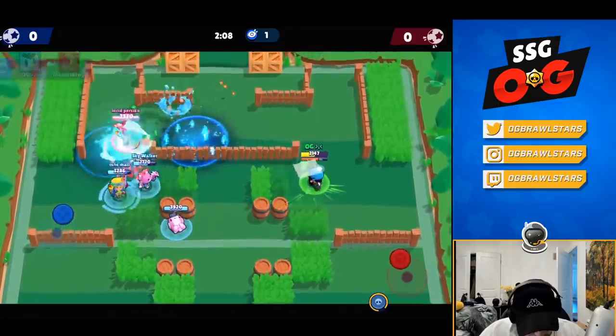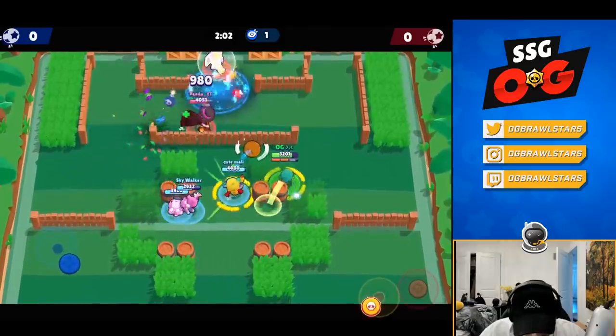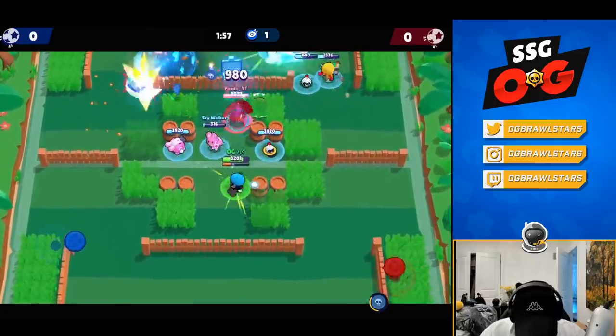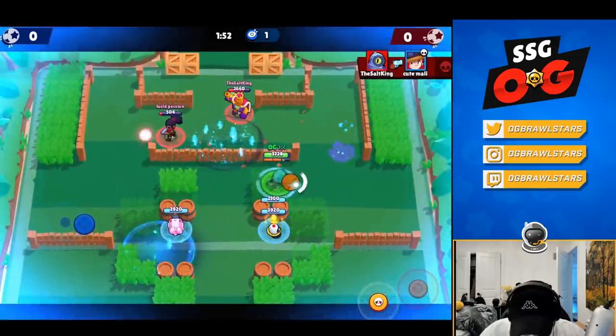We want to get that early goal and then just be extra troll. I get my super really quickly with this star power. I can tap them once or twice and he'll run back in the direction of my suitcase — and just like that, the setup begins.